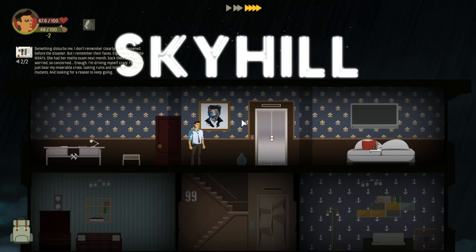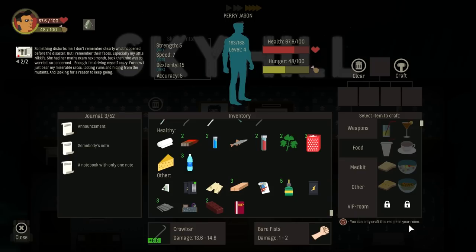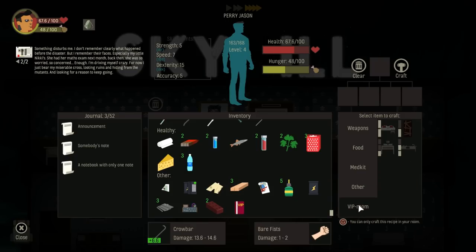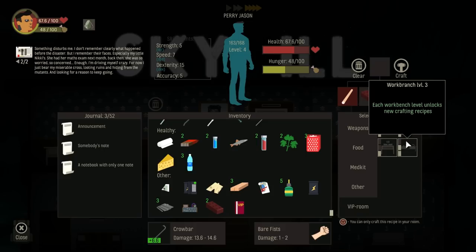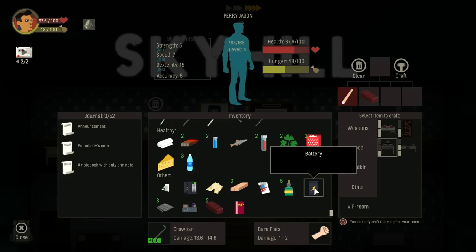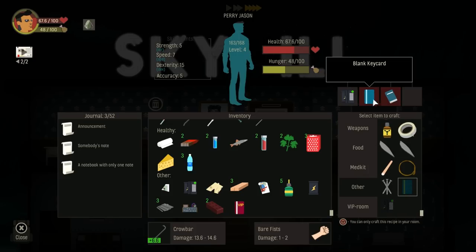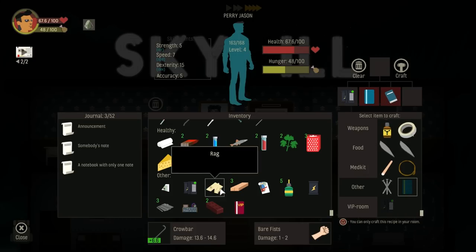Another lore note: 'I don't remember clearly what happened before the disaster, but I remember their faces. Especially my little Nikki's - she had her math exam next month. Back then she was so worried, so concerned. Enough - I'm driving myself crazy. For now I just bear my miserable cross, looting ruins and hiding from the mutants, looking for a reason to keep going.' Well, there's a sexy lady waiting for us on the 81st floor - what better reason to have adventures? I don't have a blank key card, which is sort of upsetting.